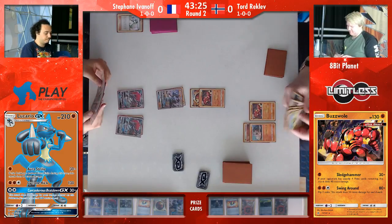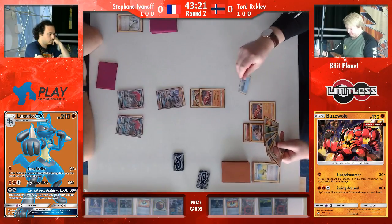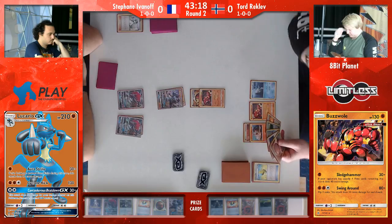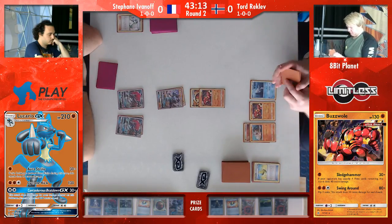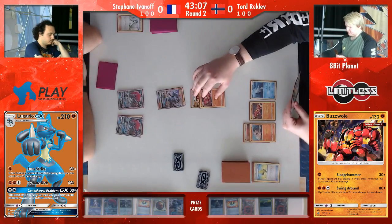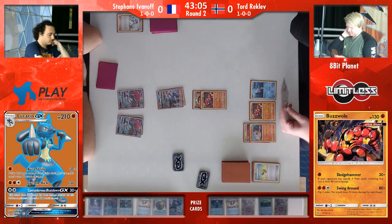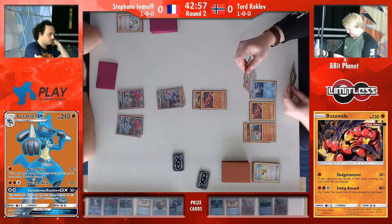The really interesting thing to note here though is that by whiffing that energy, he's now no longer able to use Aura Strike in order to hit 140 next turn. He's now got to go for a completely different play, because that Lucario has already evolved. Nothing he really does would help him too much — maybe using a Guzma on Remoraid or the Rockruff might be a viable play, but it's really problematic. Like, if you have no Riolus in play, you can't use Acerola.